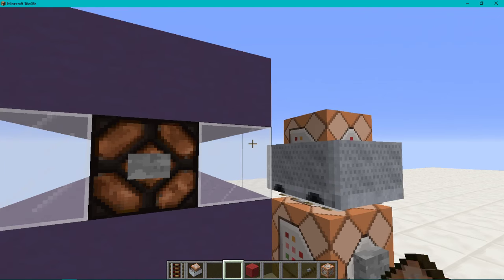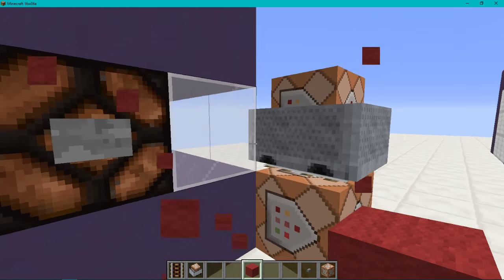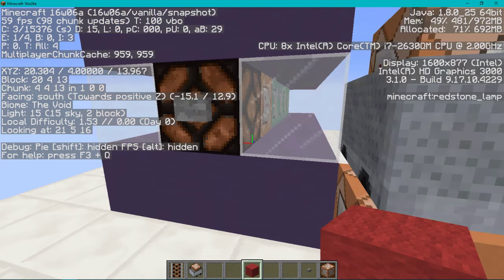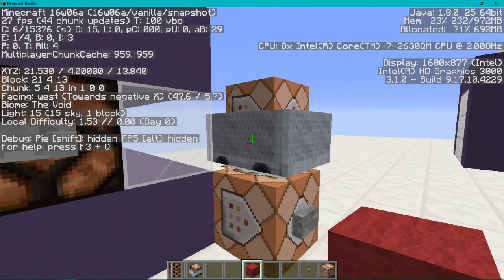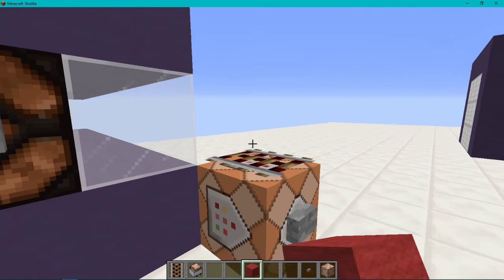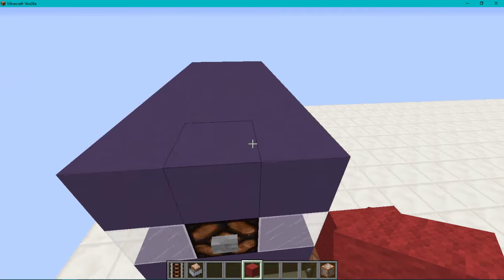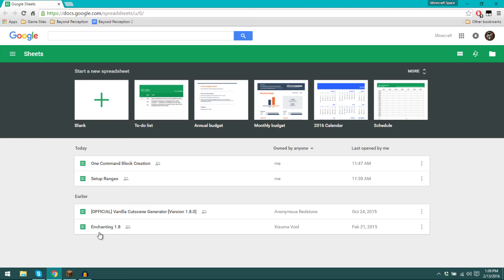The command block is on this row right here. So if I wanted to place something I would say set block one in the positive X, one in the positive Z, and negative one down from this — that's where we're going to work from. I'd recommend placing a block there like that. That's all you really need to know, so let's switch over to Google Sheets.